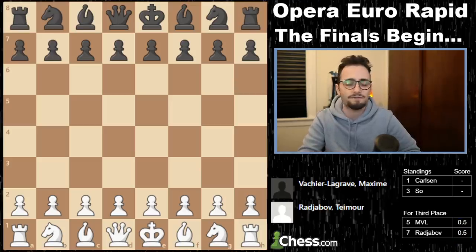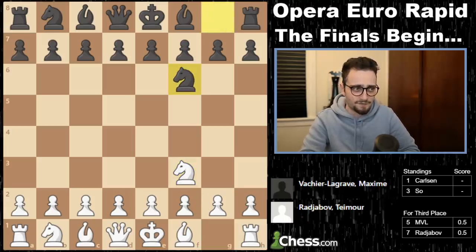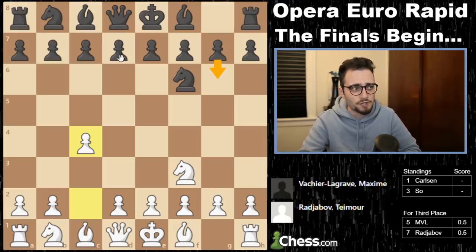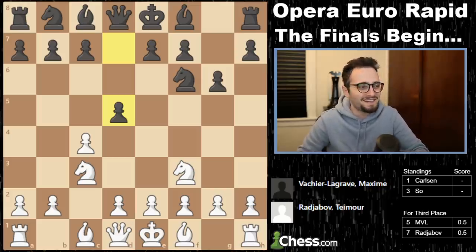It is half-half. We begin with game number two. Timur's got white. He plays Nf3, Nf6, and c4 — basically trying to see whether MVL will play g6, d5, or c5, because that is what MVL plays. He plays g6 and d5. It's amazing. How did I know?